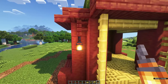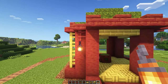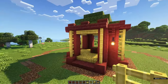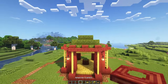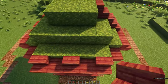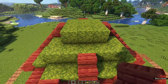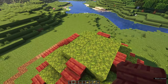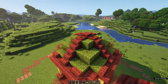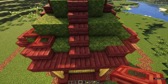You can hang lanterns from each of the mangrove fences. On top of the roof, use mangrove stairs towards the middle of the roof. On top of that, place mangrove trapdoors with a mangrove slab in the middle, and on each of the corners you can also place mangrove trapdoors.